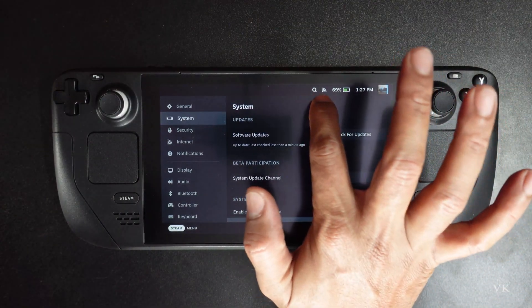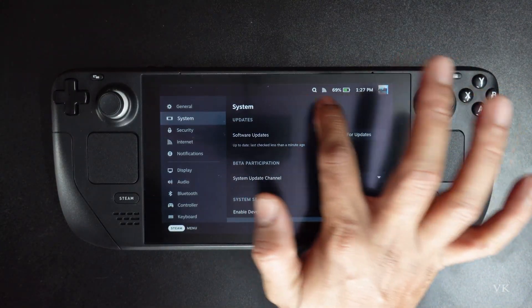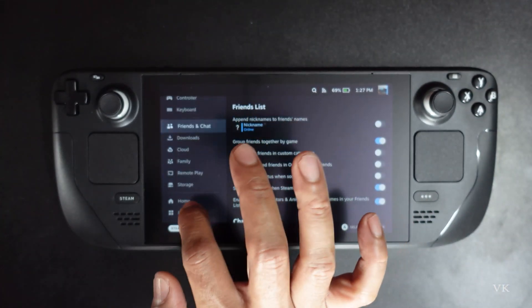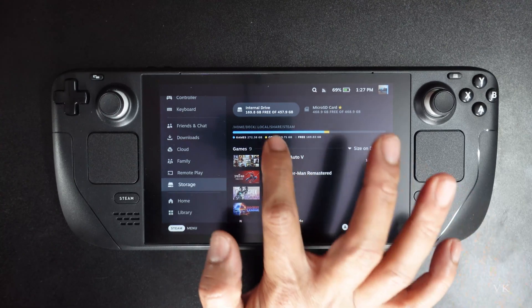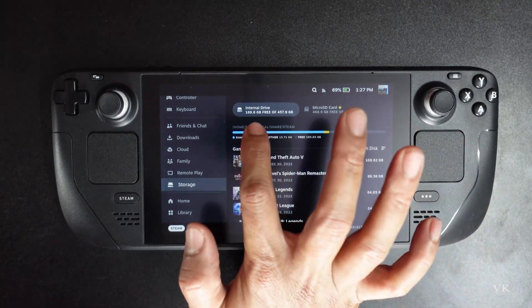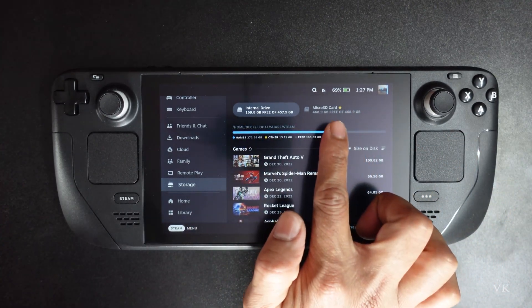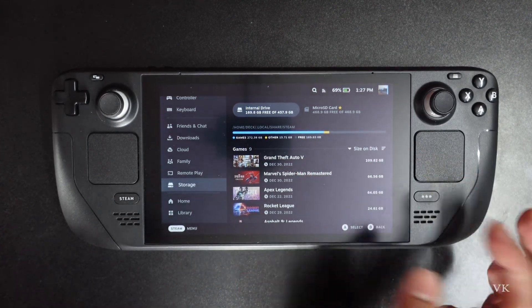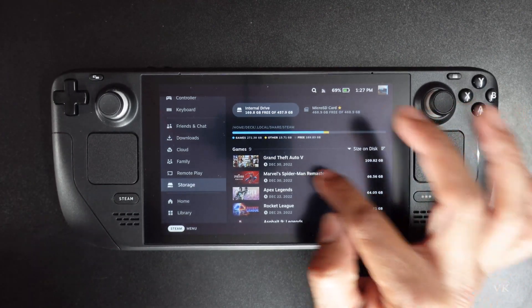Once format is successfully done, the SD card entry disappeared, but now if I check storage there are two drives: one is the internal drive and one is the micro SD card. I have free space of 468 GB. Now if you want to move a game, just select the game.